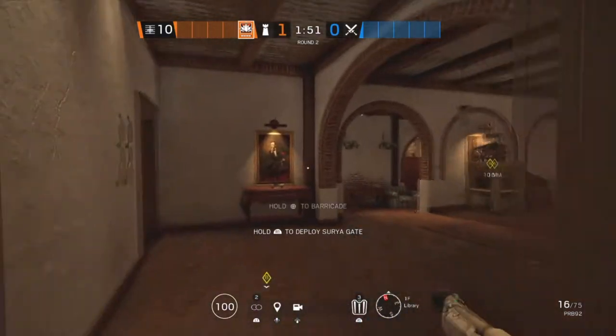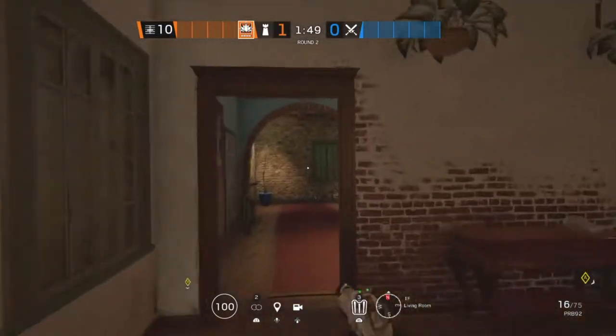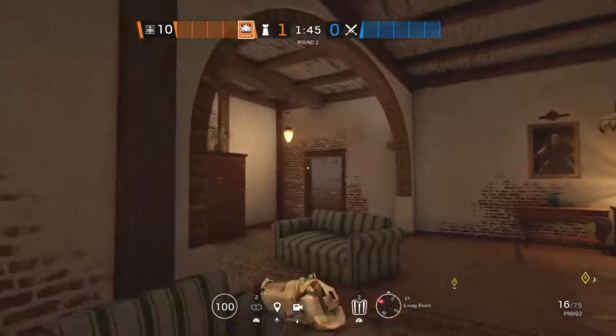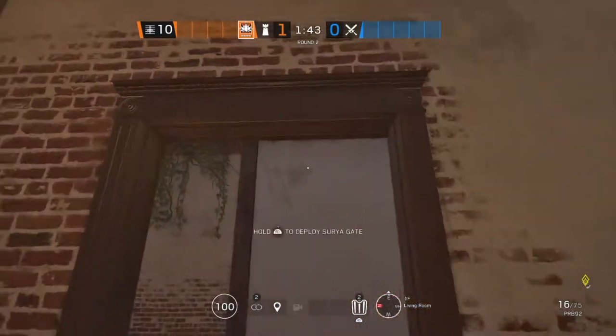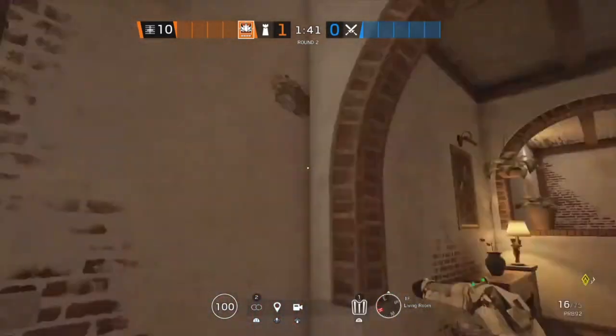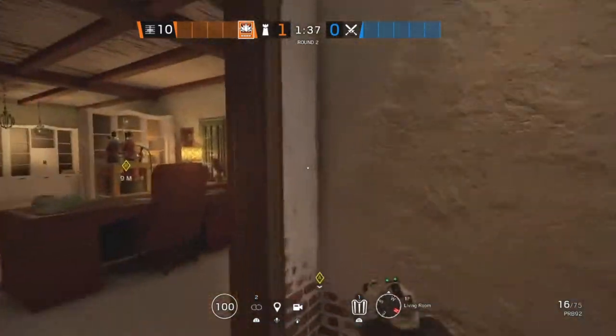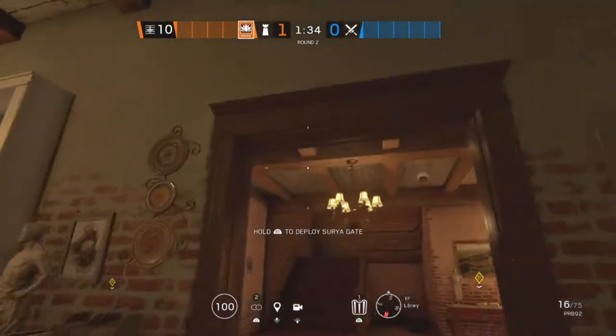The next site on Villa is Library and Living Room. The first spot in Living Room is that doorway. The second Aruni is on this doorway, and the last one is going to be located in Library on this doorway.